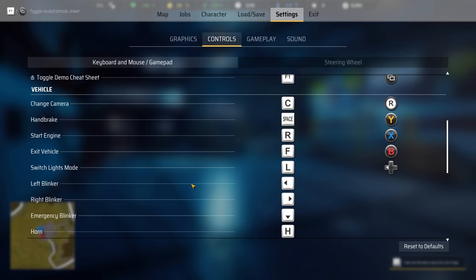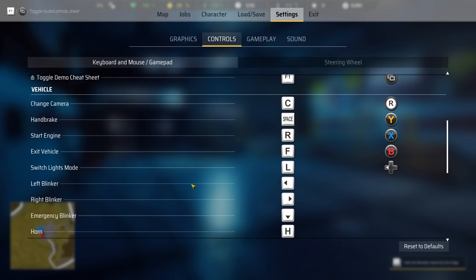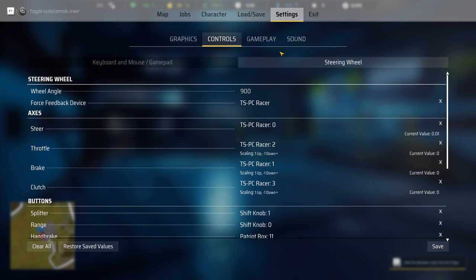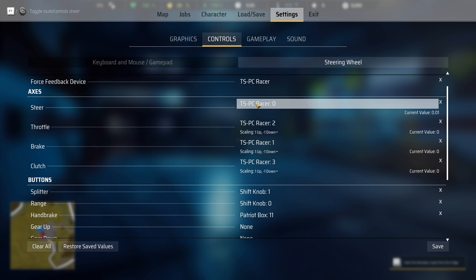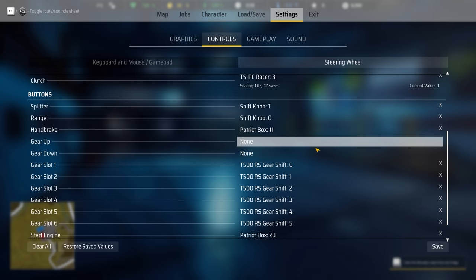So real quick, these are the settings I had. Full screen, 2560 by 1440, epic across-the-board controls. Here's the keyboard and mouse controls. They didn't give you an option for your blinkers at all, so I set those up. For the steering wheel — wheel angle is at 900, force feedback device. You have to select that as your actual wheel. For steering, throttle, brake, and clutch — make sure your values are at zero, then save it, go back out, come back in again, then you can do your throttle, brake, and clutch. I had to go in and out a few times. If you don't have it perfectly at zero, you can't select these because it will keep selecting that thing over and over again. There's a splitter range, handbrake — all that stuff, you can see how I have it all set up.